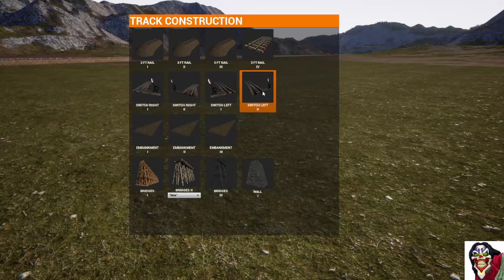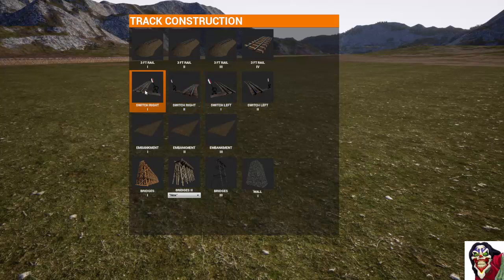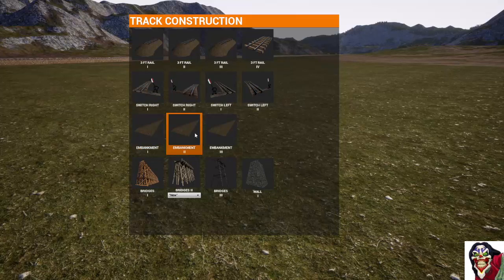Then we've got the four switch types which we originally had, and I believe the pictures have actually been fixed — they were incorrect in the first release. Then we've got groundwork fill in three different depths: shallow, medium, and deep. We now have two different kinds of wooden bridges — trestle bridges and pole bridges — plus the original steel bridges, and stone wall. These all come built with the track already on top of them. It's combined track.